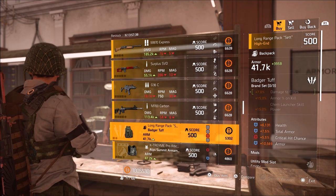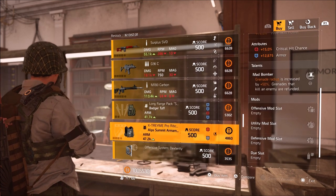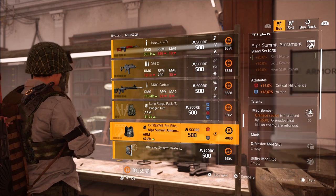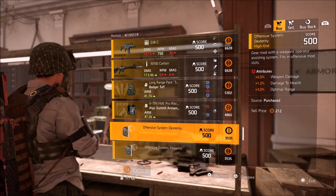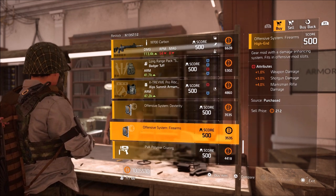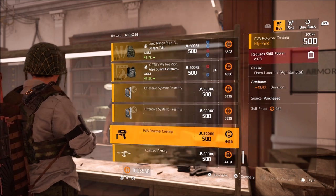Badger Tough Backpack with over 6,000 health, 7.5% total armor, 5.5% crit chance, and over 10,000 armor. Elp Summit Vest with 15% crit chance, over 12,000 armor, and Mad Bomber — nothing too special there. Offensive Systems Dexterity mod with 2% weapon damage, 1% damage to health, 3% optimal range. And an Offensive Systems Firearms mod with 1% weapon damage, 3% shotgun damage, 4% marksman rifle damage — that might be worth picking up.